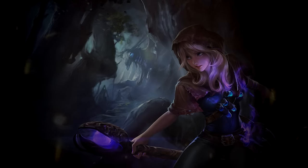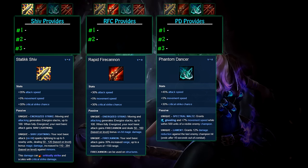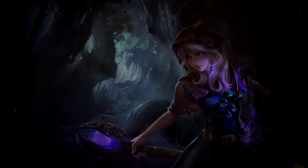Hey everyone, this is Scott and Pewter here. This video is going to be covering the first main attack speed item to get. The four items are Static Shiv, Rapid Fire Cannon, Phantom Dancer, and finally Ruined King's Hurricane. Each of the four has specific uses on certain champions, all of which I'll cover. Let's begin.